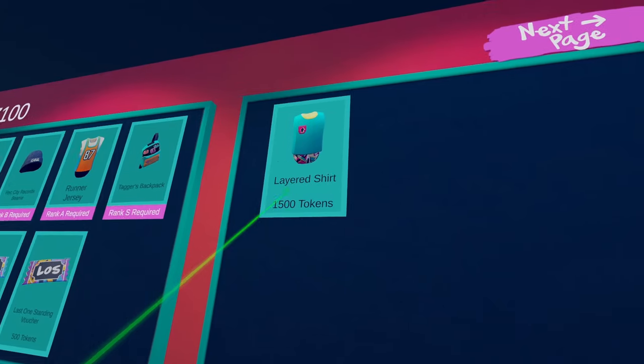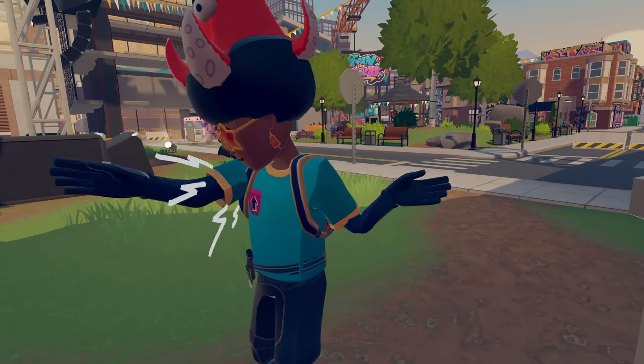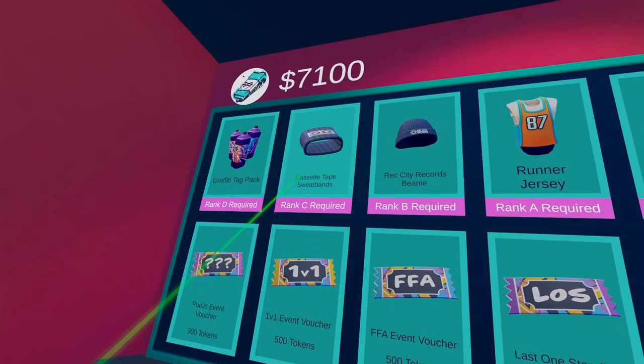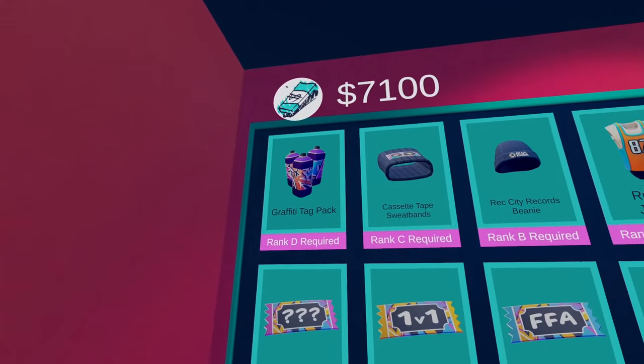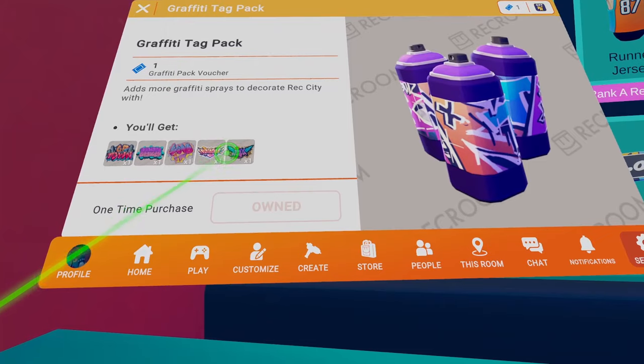I like the way it looks on full body to be honest with you, I think it looks great. On this side of the actual shop you need to be T rank to be able to get these sweatbands, rank B to be able to get this beanie, rank A to get this jersey, and rank S to get this tagger's backpack. You guys can also see this graffiti tag pack — you'll get all these new graffiti tags and stuff like that.